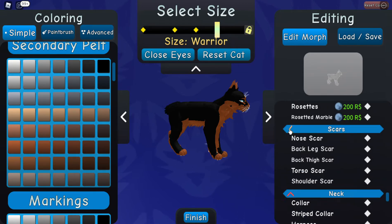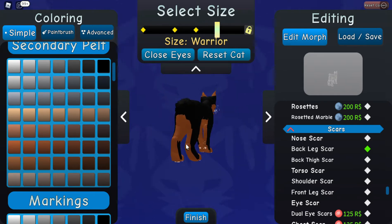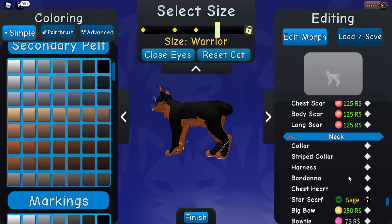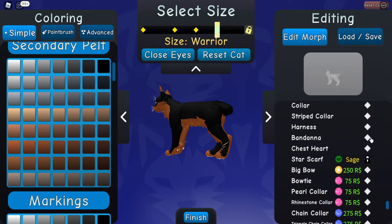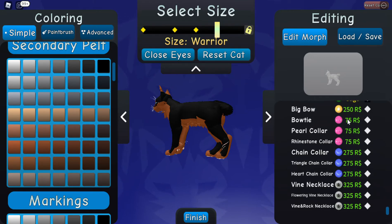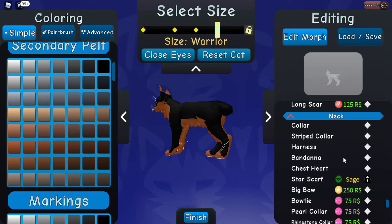Scars — let's have a back leg scar, shall we? You can have any number of scars, you can have all of them. Go up and get the Star Scarf — acquire Sage in the game and you get the Star Scarf.